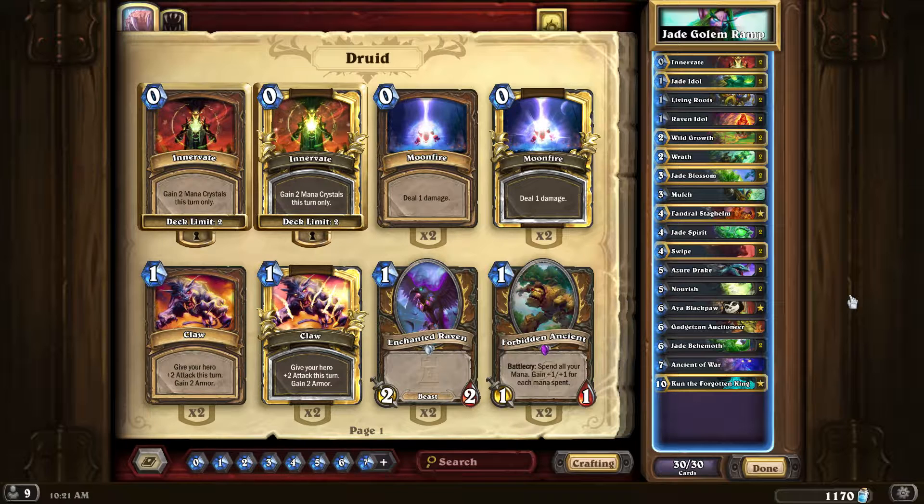Wild Growth was too important to have early on against ramp, and with this deck, to have any kind of chance against aggro you need to build fast and draw fast. You're really not favored anyway. Let's go over the list as it stands now after some updates — I did pretty decent last night.